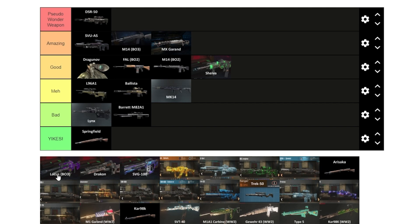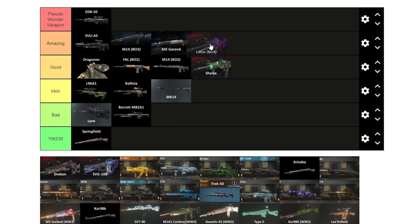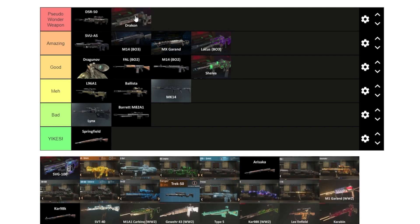The Locus is amazing — it deals a lot of damage and is really good in Black Ops 3. All the Black Ops 3 snipers are definitely usable, which was a problem in some other zombies iterations. You could say that about almost every Black Ops 3 weapon, though at the same time you're usually going for the Dingo or the Drakon.